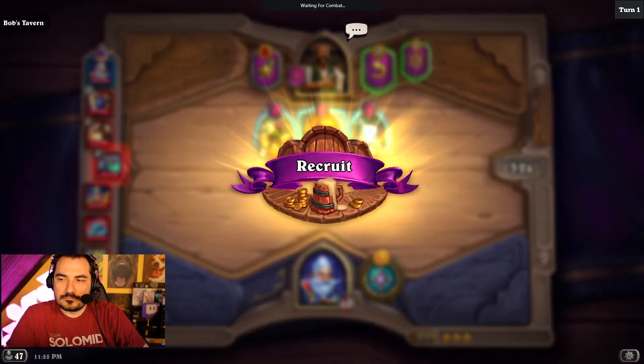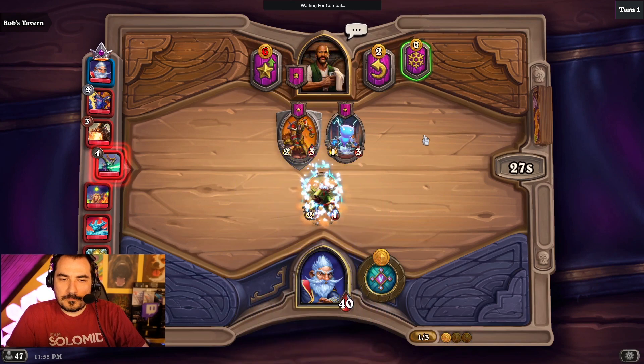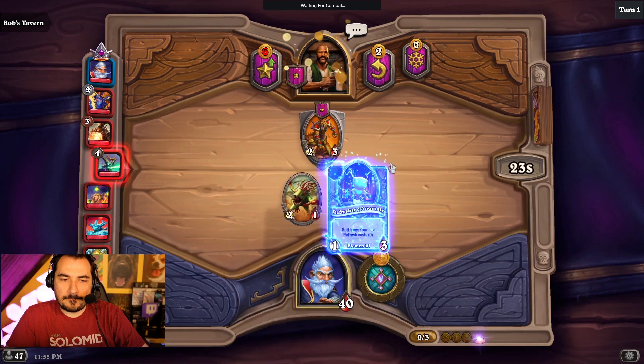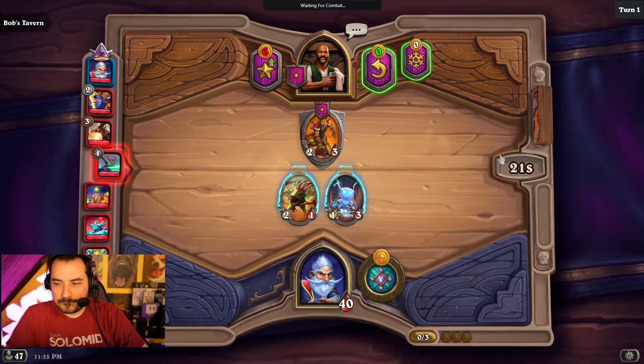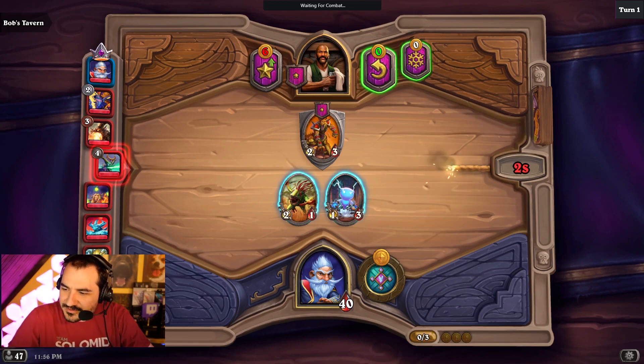What's your strategy this time, partner? I didn't like that one either. Boats needs a Khadgar build. I mean, if the game gives me those cards, maybe. I'm not going to force crap like that.